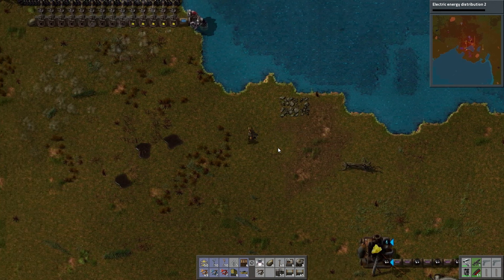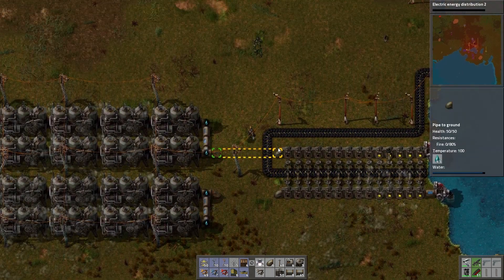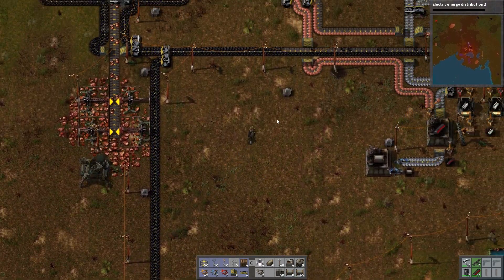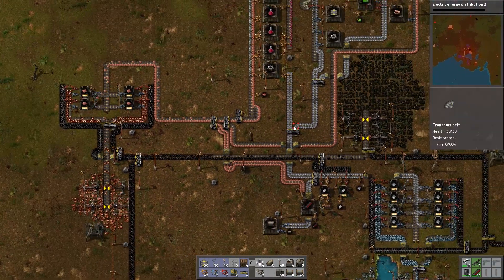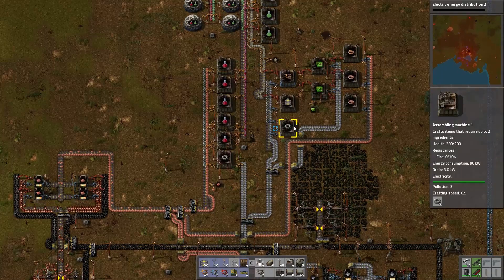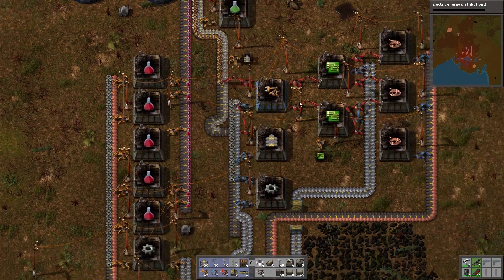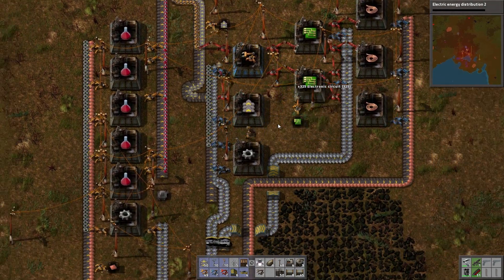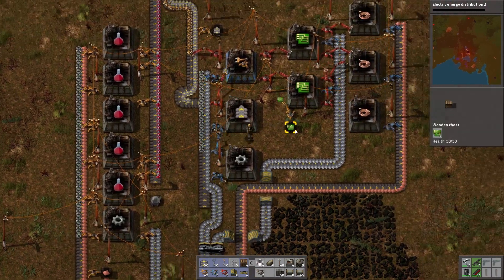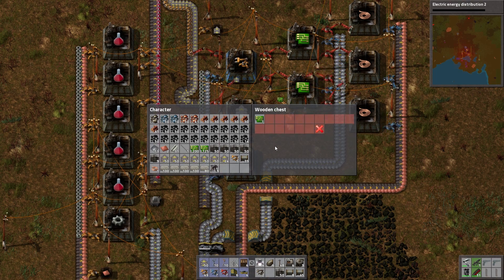Let's go grab some more circuits. Look at that iron now — that's what I'm talking about! Tons of circuits. Wait, 300 and something? How many circuits are in a stack? I didn't realize how many circuits are in a stack. One stack will be fine.